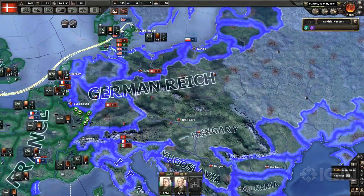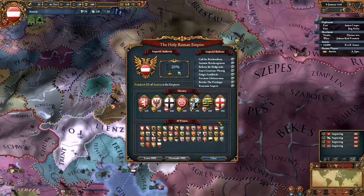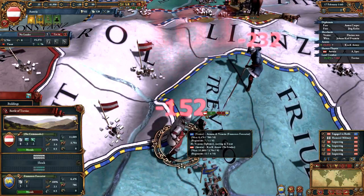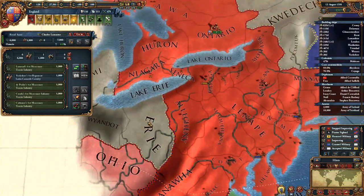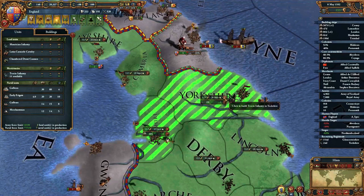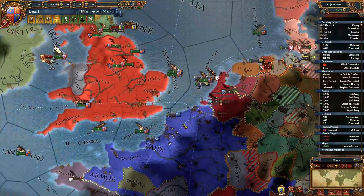Europa Universalis IV is a 2013 grand strategy game by Paradox. The game begins historically, with events occurring when they did in history. It is an interactive map of Earth divided into provinces that compose nations, each contributing positively or negatively by providing resources or serving as a point of unrest and rebellion. The gameplay requires the player to balance military, diplomacy, and economy, spending resources like prestige, power projection, stability, ducats, and manpower. Players can choose to conquer the world by military might, become a colonial superpower, or establish trade dominance as one of over 500 different nations.